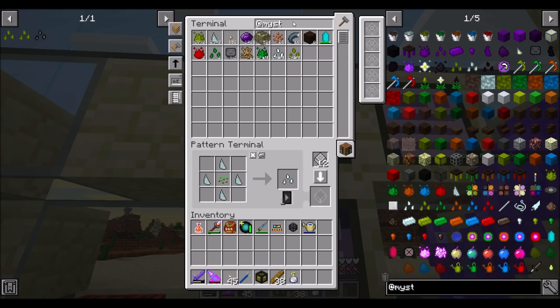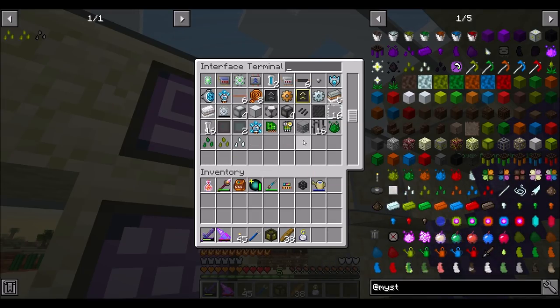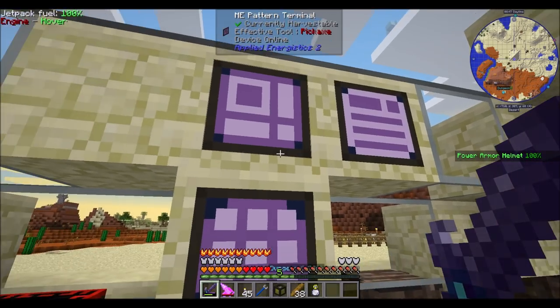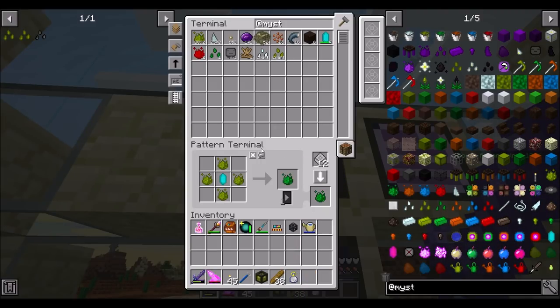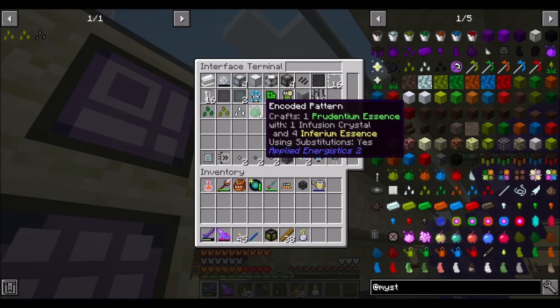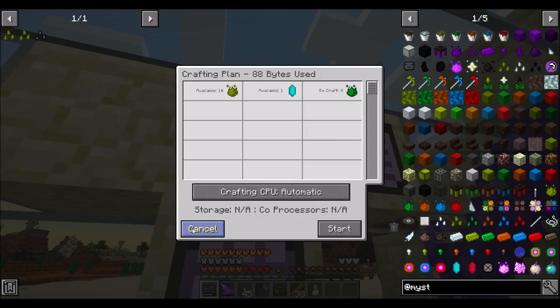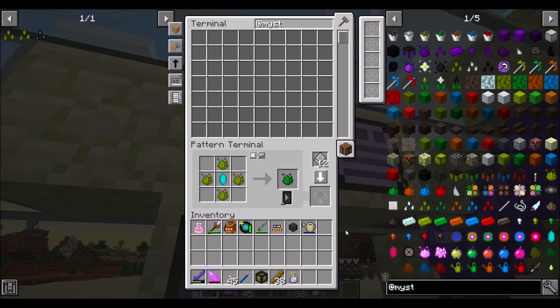Let's change this recipe and see if we tell it to allow ore dictionary substitutions — that might be cool. Allow substitutions? Yes. Can I ask for like 10 of you? I can! And it only uses one? I'll take it then. And then we'll eventually use up our Infusion Crystals.